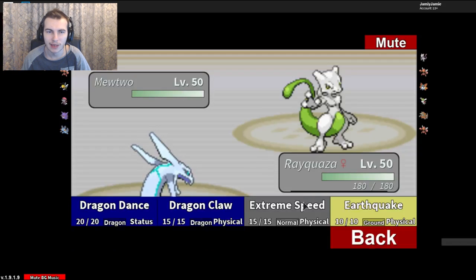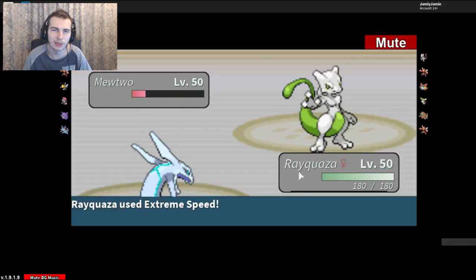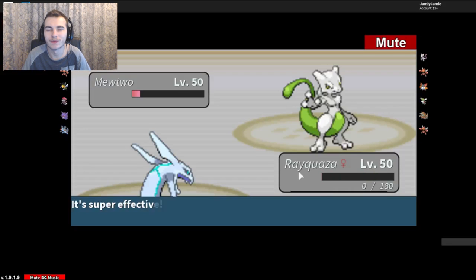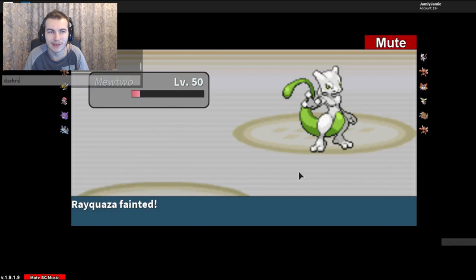We're going to use Extreme Speed, since Mewtwo is probably going to outspeed us with a Timid or Modest nature. With EVs in speed and physical attack, the critical hit can't even one-hit KO Mewtwo, which is unfortunate. So that doesn't work out — let's try against Darkrai.